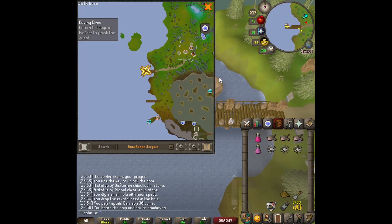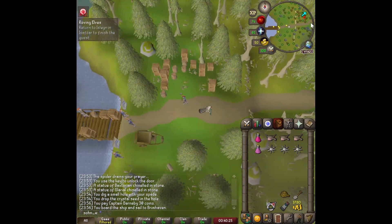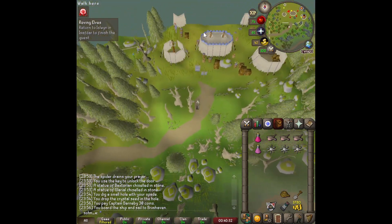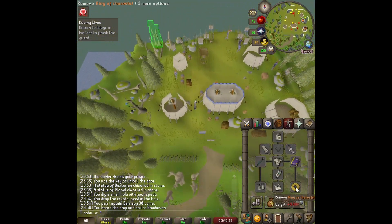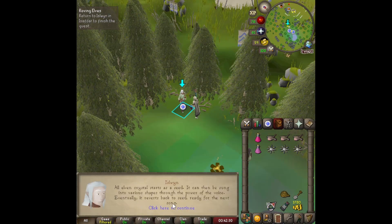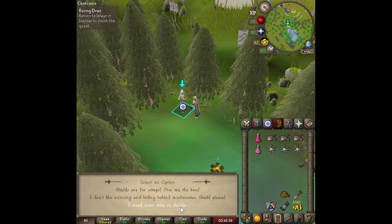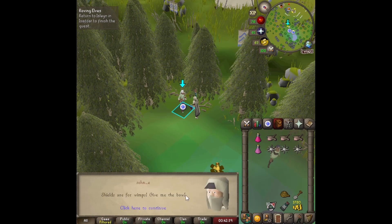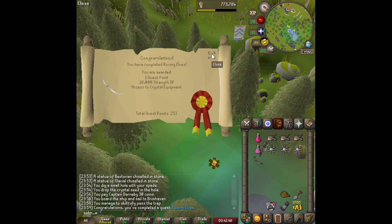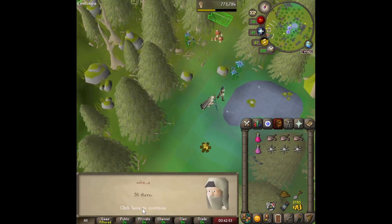We can just take one of the charter ships and we're right at Camp Tyras. Since we finished Cabin Fever earlier, we get half price on charter ships — going from 3200 to 1600 gold. With the chaos ring enchanted, we get another 50% off, making it 800 gold per trip. Now we pick between the crystal shield and the crystal bow — we'll get both eventually, but we're picking the bow since it's a diary and master clue requirement. Roving Elves completed!